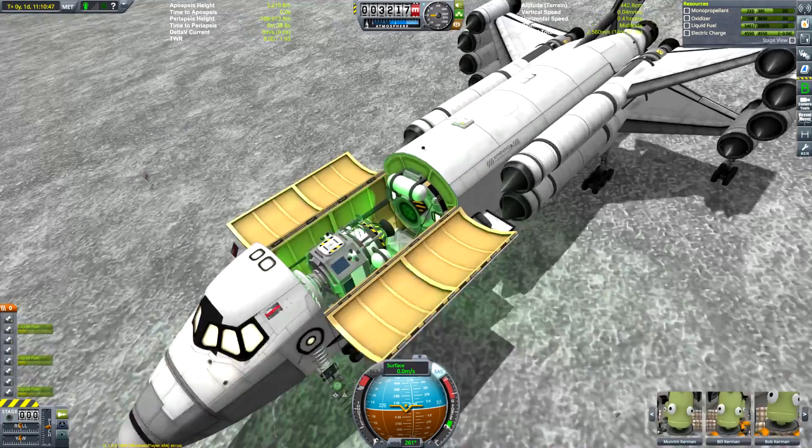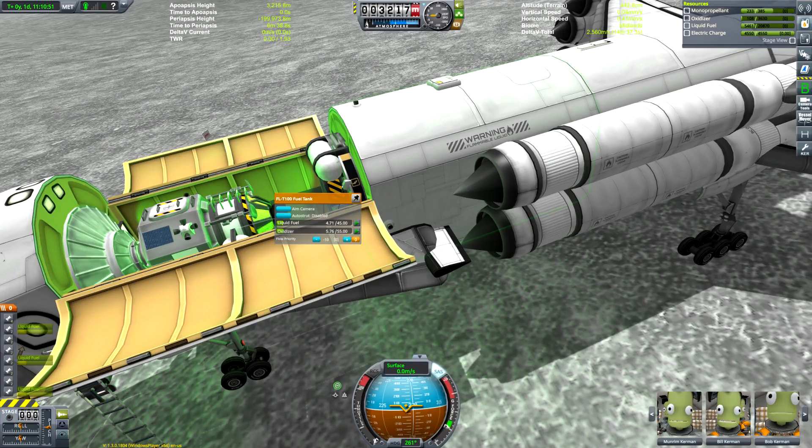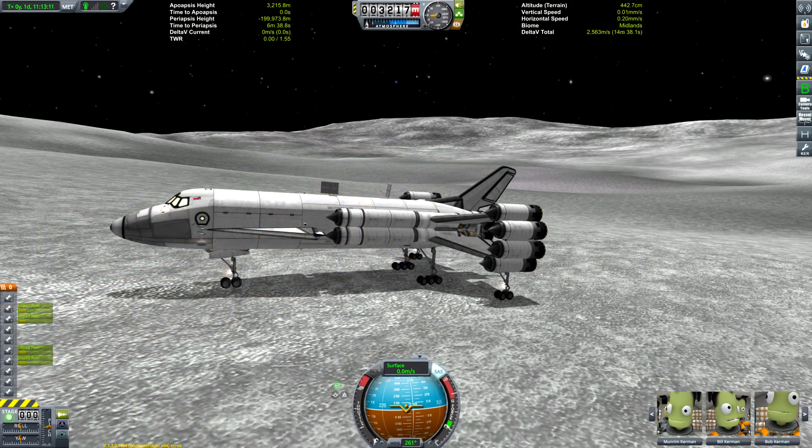How much delta-V do you need to get off the Mun? I'm just glancing over to my delta-V map I have taped to my wardrobe — 580 to get to orbit, actually 870. So this thing actually might have had enough fuel if we used Jebediah's EVA pack, but whatever — this was a cool mission.